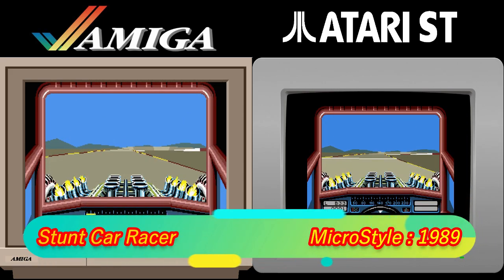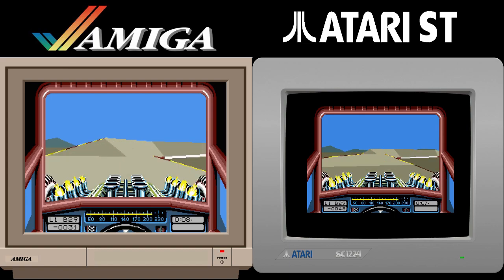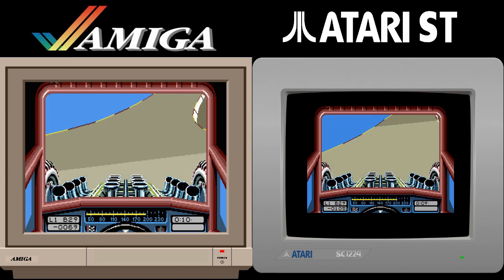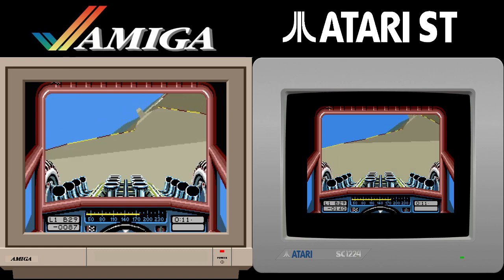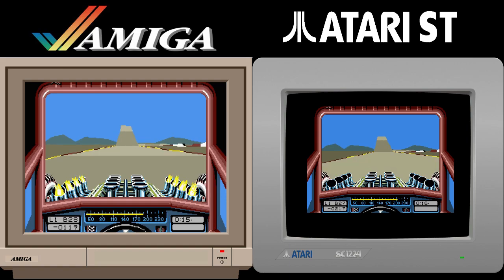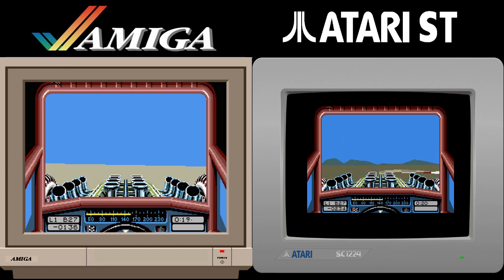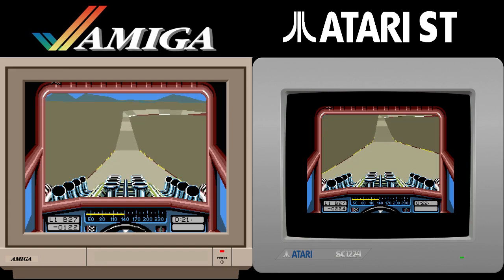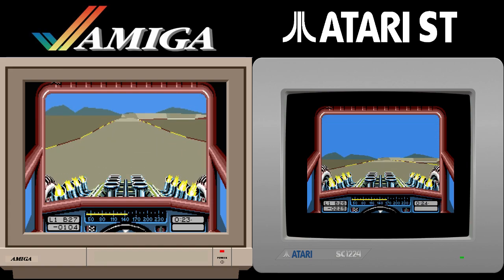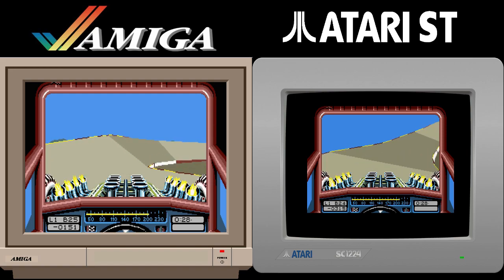Last but certainly not least is Stunt Car Racer. The Amiga version is, and always will be my favourite version of this game. But as with RVF Honda, differences were noticed when using link play, and the ST version is way faster and smoother than the Amiga. The viewing window is smaller though, and although technically yes the ST version wins for gameplay, that doesn't change my view that the Amiga version is the one I play. Sometimes being better doesn't make it the best — and yeah, that is a truly Amiga fanboy thing to say. Let's call this one a draw.